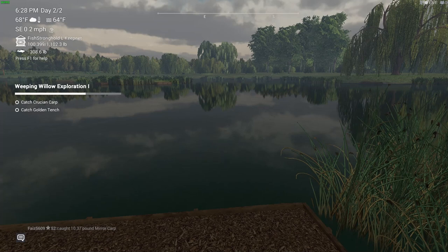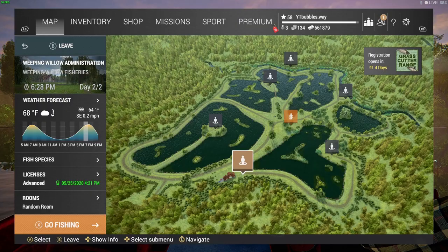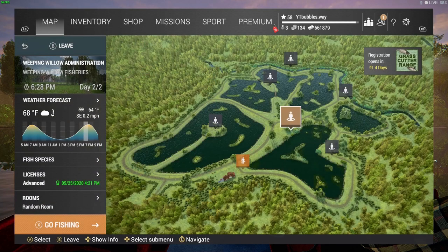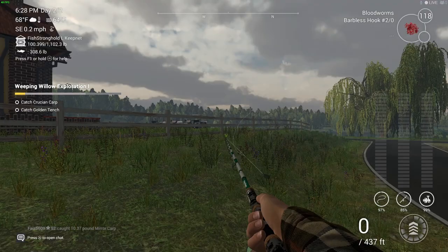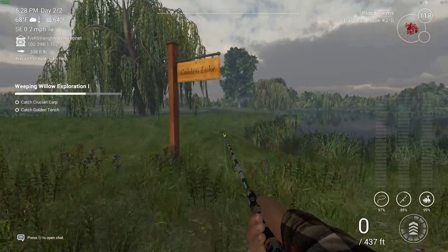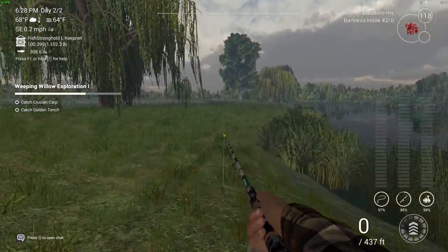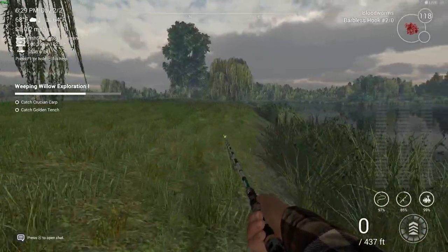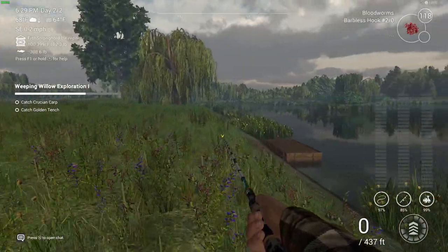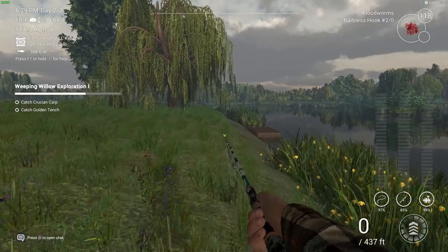For these last two fish, we are going to have to move location to the very first spot. I've tried for a long time at that other spot — trying to catch them all in the same place and couldn't. So we do have to move. We're heading to Weeping Willow Administration. Turn around from the sign and we're going to walk along here and get set up, because those last two fish took so long. I jumped to the next day and spent many hours trying.